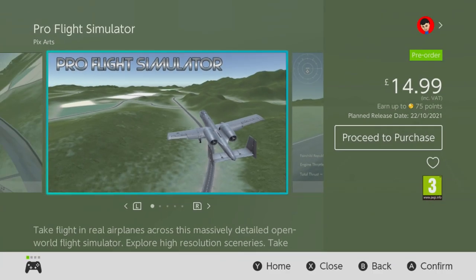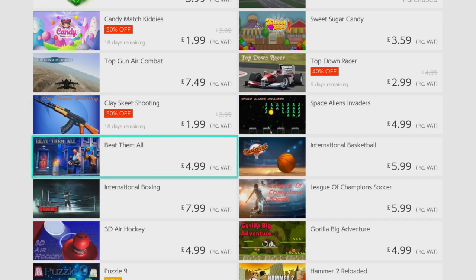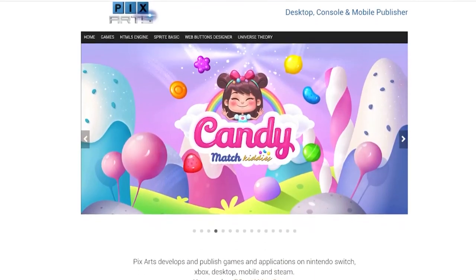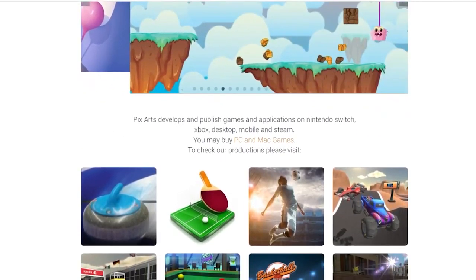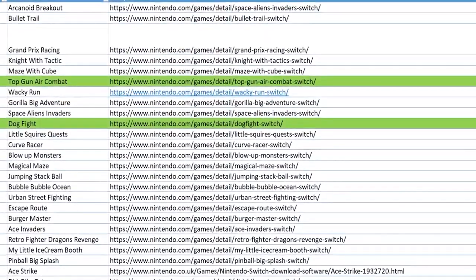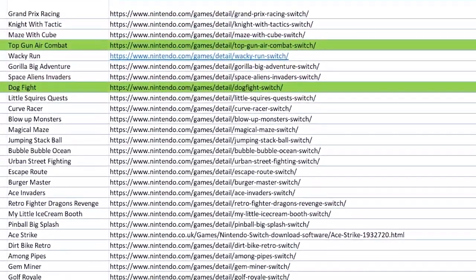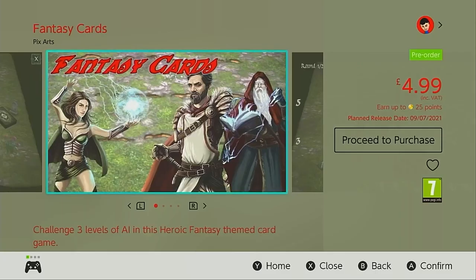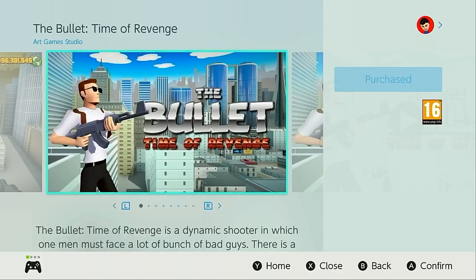So Pro Flight Simulator from Pixards is coming out on the 22nd of October, and I recommend you steer clear of this one — just like I recommend steering clear of anything that Pixards produces. If you want to know more about Pixards as a so-called developer, you can check out my dedicated video on them linked down below. And if you also want to see just how much of an issue asset flipping is becoming on the eShop, I recommend checking out my eShop asset flips 'How big is the problem?' video, also linked below.